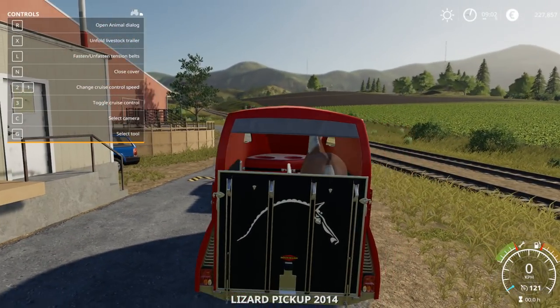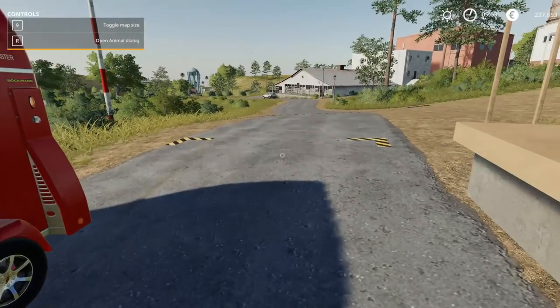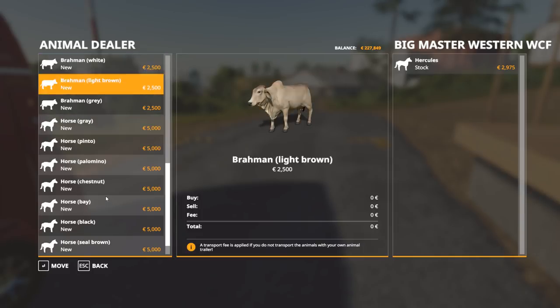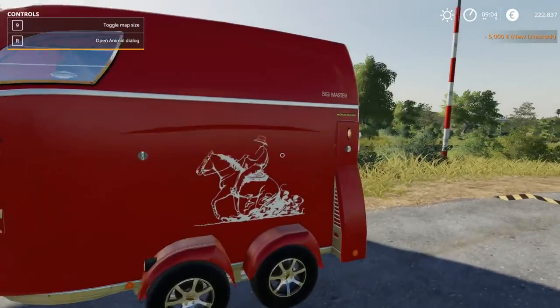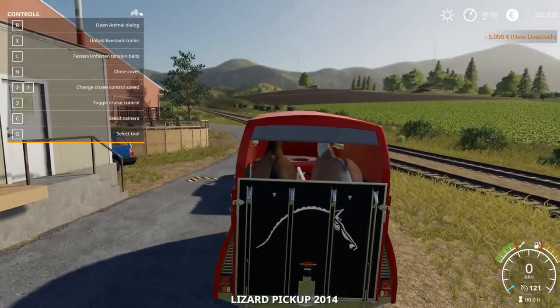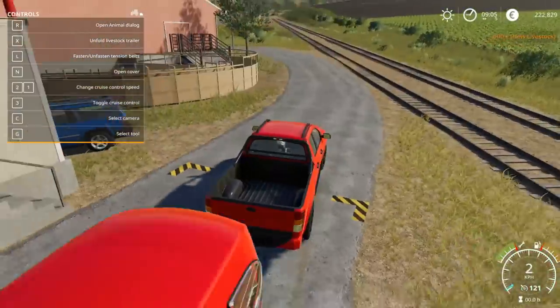Press N to open — we've got a horse! We've got one. I want two horses, let's get two. Open animal dialogue. Can we transport a cow in this thing? Can we transport a cow and a horse? A Brahman cow — no, we can't. So we've already got a palomino; let's go for a dun horse. Confirm — we got a dun horse and a palomino horse. Press N. There they are — right now we're just going to transport them to the paddock.